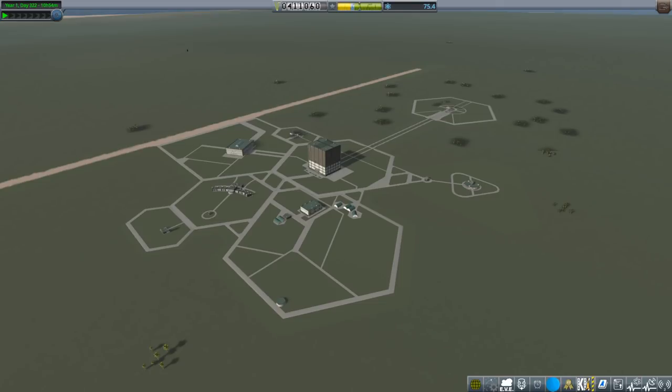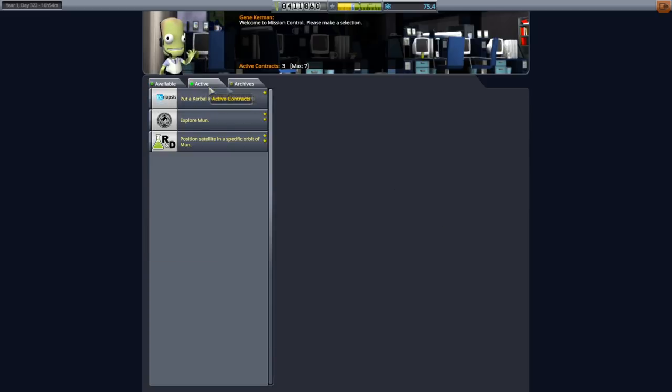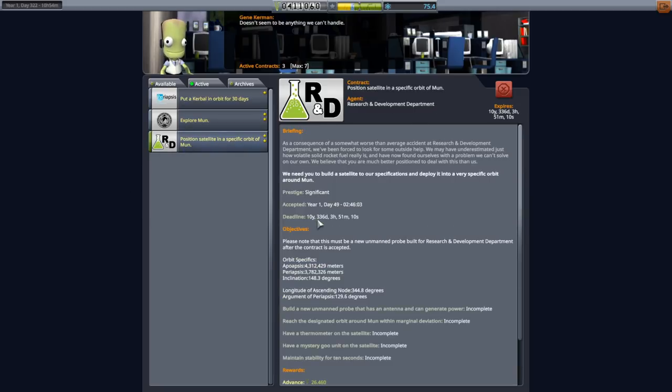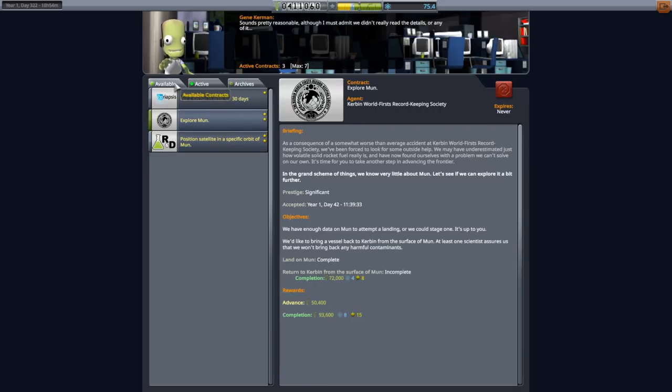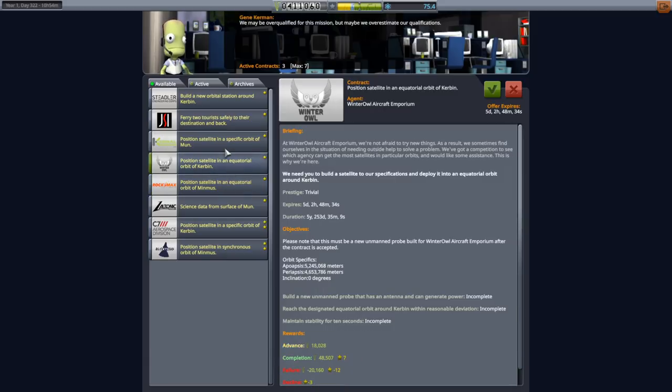Hello everyone and welcome back to my JNSQ series in Kerbal Space Program 1.7.3. In this episode let's take a look at what we've got as far as contracts. First of all, we still need to explore the moon and return to Kerbin from the surface of the moon. We still need to put a satellite into orbit around the moon, and we should probably do that before trying to land again. But we also have some interesting satellite contracts.